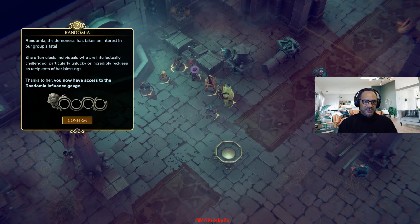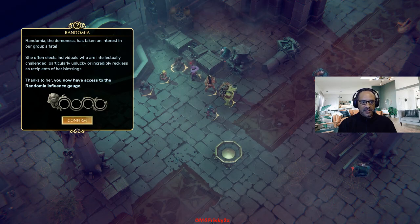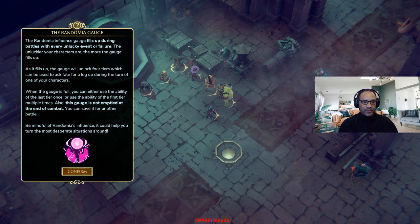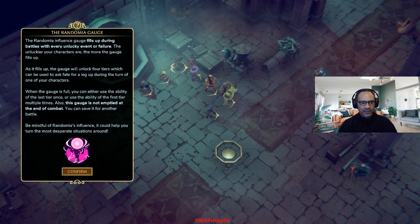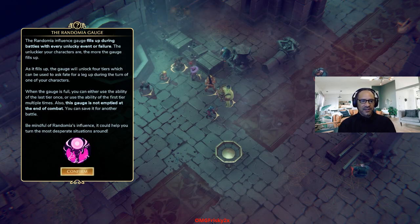Randomia, the demoness, has taken an interest in our group's fate. She often elects individuals who are intellectually challenged, particularly unlucky, or incredibly reckless, as recipients of her blessings. Thanks to her, you now have access to the Randomia Influence Gauge. The gauge fills up during battles with every unlucky event or failure — the unluckier your characters are, the more the gauge fills up. As it fills up, it will unlock four tiers, which can be used to ask fate for a leg up during the turn of one of your characters. When the gauge is full, you can either use the ability of the last tier once, or use the ability of the first tier multiple times. This gauge is not emptied at the end of combat — you can save it for another battle.